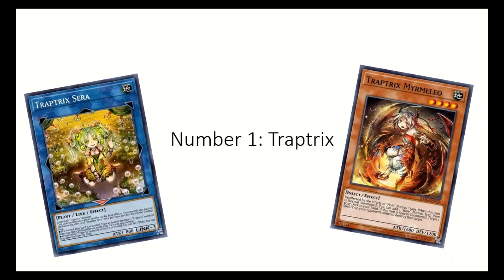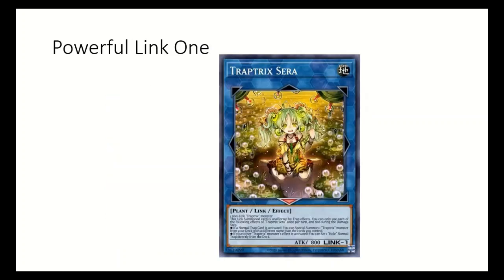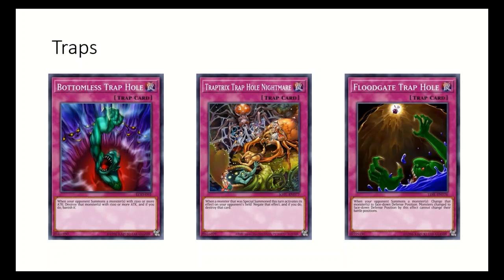And at number one I currently have Trap Tricks. Many of the cards you will need can easily be found in their structure deck Beware of Trap Tricks, making it fairly affordable to get. A lot of what the deck tries to do revolves around Trap Tricks Sarah. It can special summon Trap Tricks monsters and set trap hole cards from the deck, getting a lot of advantage very quickly. It also only requires one Trap Tricks monster to make. Luckily Trap Tricks has some great normal summons before going into Sarah. Romelio adds you a whole normal trap, Udika adds you the Trap Tricks field spell, and Mantis adds a Trap Tricks monster. They all help to gain more cards to use. Another part that helps make Trap Tricks fairly straightforward is the traps — when they try to play, you have a trap to get rid of it.